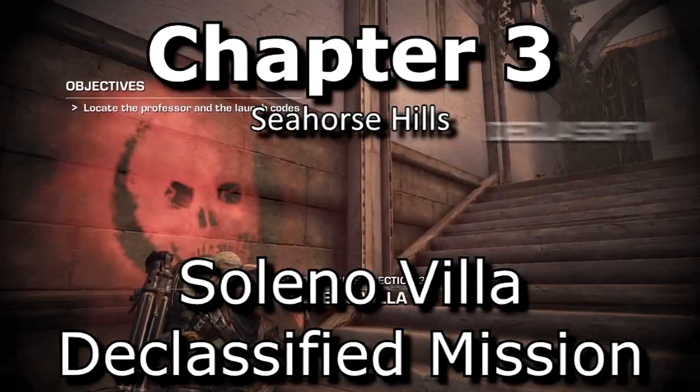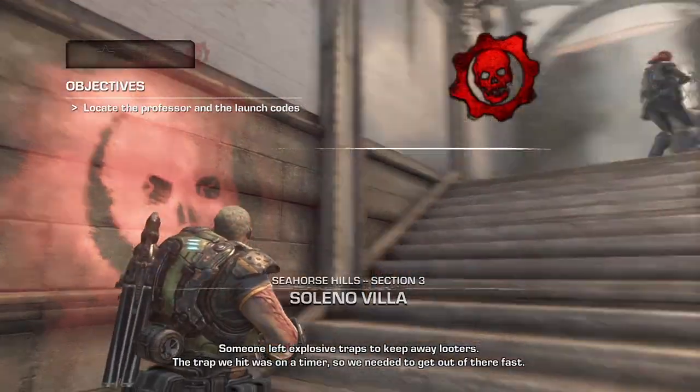Next, Soleno Villa — the declassified mission is right at the very beginning of the level, to your left hand side.